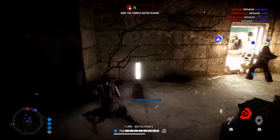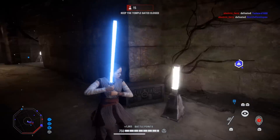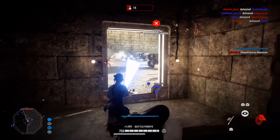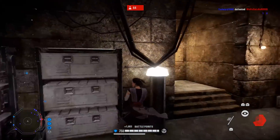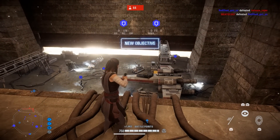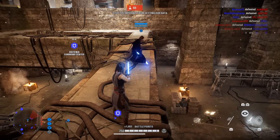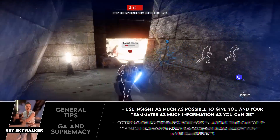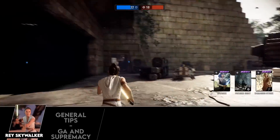Don't be put off by Rey's lower damage output. She can still kill in three hits like any other saber hero, and with Insight active so often you'll still be dealing 150 damage from behind most of the time anyway. Some of the biggest killstreaks in the game can be achieved with Rey — what she lacks in damage she makes up for tenfold by knowing where everyone is and having a deadly Dash Strike. Play to her strengths and she can be just as effective as any other saber hero for getting kills.